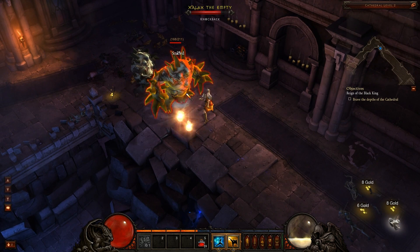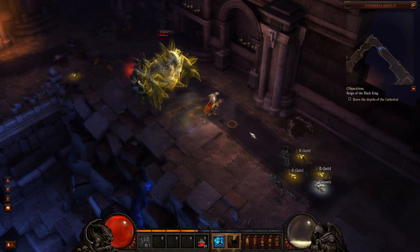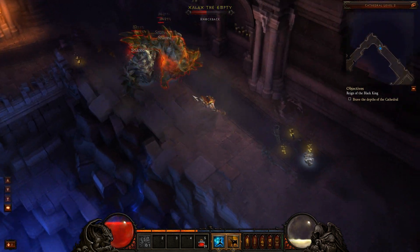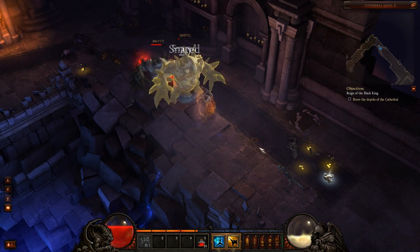Let me fight this guy here, build up my spirit, and I've got this Lashing Tail Kick — watch what it does. Boom! Like roundhouse kicks the guy — like Chuck Norris. It's got a pretty long cooldown though, I don't like that too much.